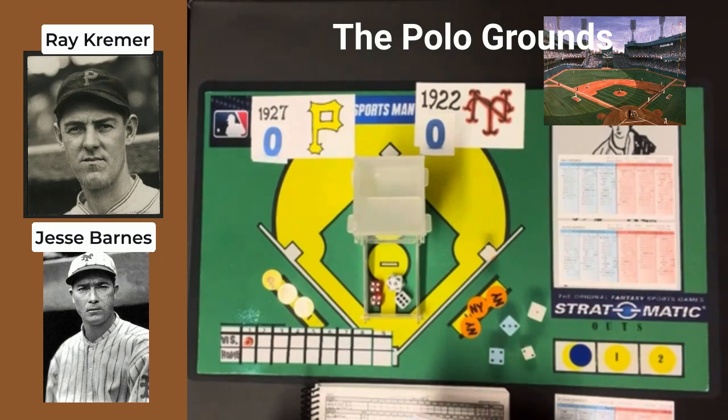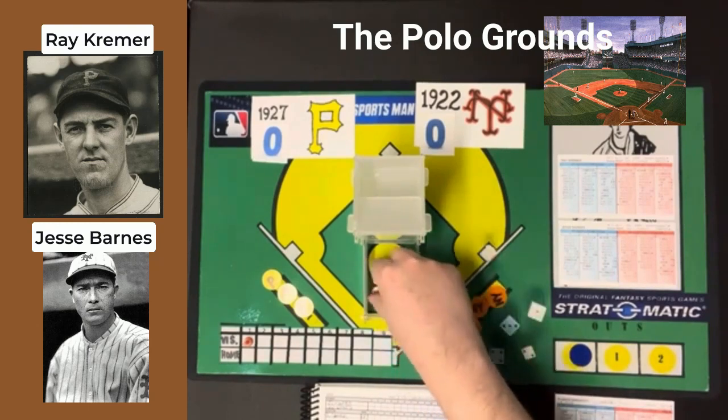They will start with Lloyd Wehner as the leadoff hitter playing center field, followed by Clyde Barnhart in left field, then Paul Wehner — Lloyd's brother — in right field batting third. Glenn Wright will be the shortstop. Pie Traynor is going to be the third baseman batting fifth. George Grantham will be at second base. Joe Harris will be the seventh hitter playing first base. Johnny Gooch will be the catcher batting eighth, and Ray Kramer is the pitcher batting ninth.